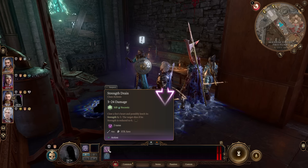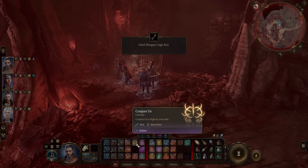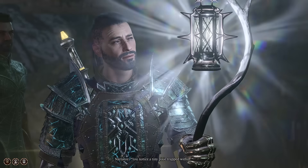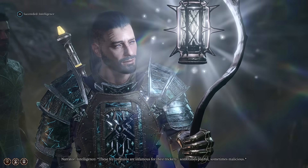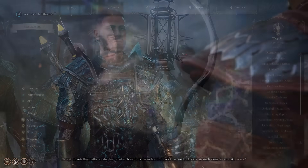With that explained, let's begin. We'll work our way through Act 2 in terms of location that you'll come across in reasonable order, starting with the one all new players are going to need to know, which is the first thing you deal with in the Shadow Cursed region — the invasive mechanic that you need to overcome using Moon Lanterns and other methods.